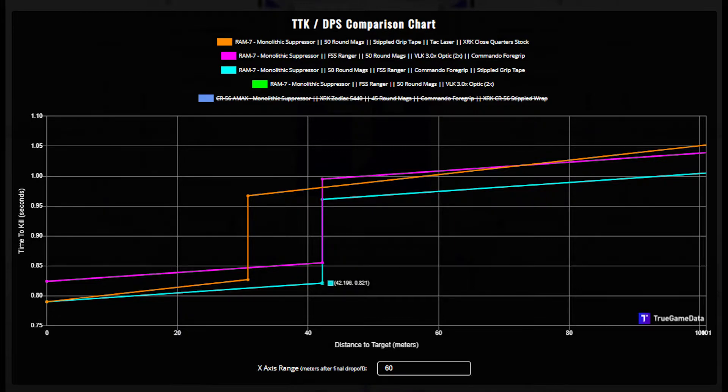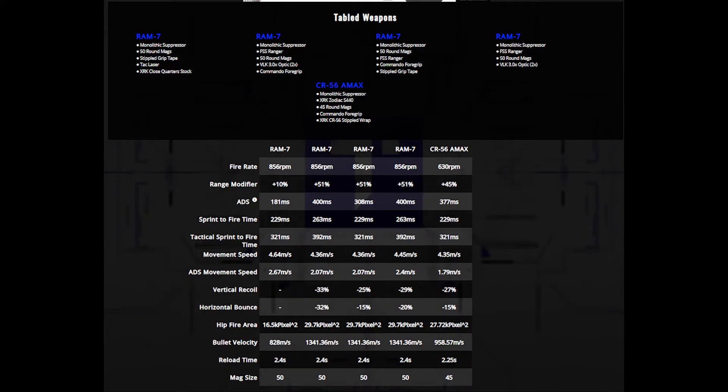The big key here is that the non-barreled gun is going to have the fastest ADS movement speed of any of these builds, as well as the fastest movement speed in general. So it really comes down to where you're going to use the gun, how you're going to use it — and that's all that really matters.